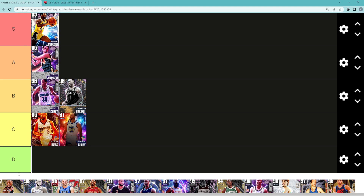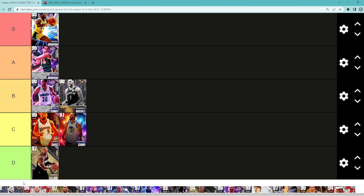Damian Lillard is probably one of the worst point guards on this list. I threw him on here because he is a Galaxy Opal moments card, and I know a lot of people got him for only 250 tokens. But I think Damian is probably going to be in D tier — he just really isn't a great point guard and is probably one of the worst on this list.